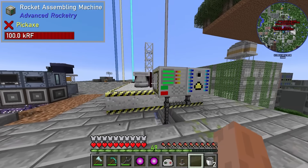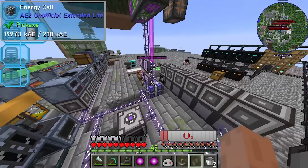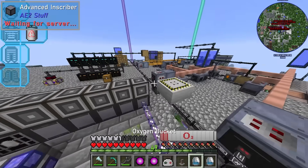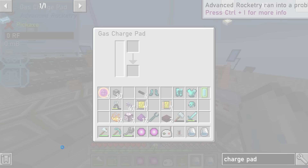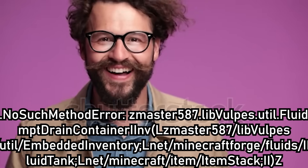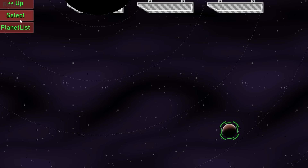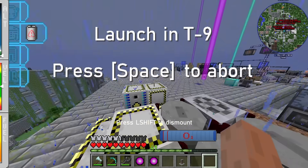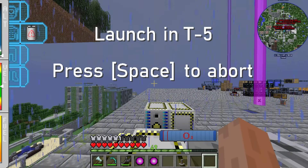Either way, the rocket was fueled to the brim with the slightly yellow liquid. Now I had to fill the oxygen pad to fill my suit with oxygen, but I was backstabbed by the advanced rocketry mod because it crashed. So I simply did the same thing I did last time and it miraculously worked. Such is the boundless human spirit. The rocket destination was set to the moon, I right clicked on the rocket, and I pressed space bar. The only thing left to do was to wait.